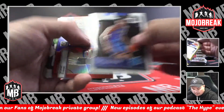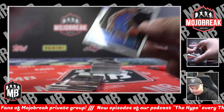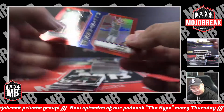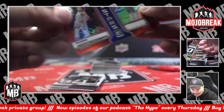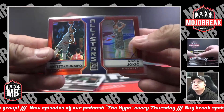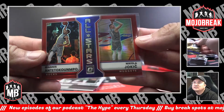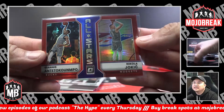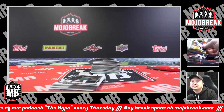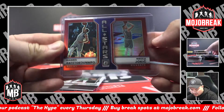Dame Lillard. Chet Holmgren rated rookie base. We're going to have to randomize this one — it's pretty good. Bucks and the Nuggets, Jokic and Giannis. Red Hollow, 78 of 99, going into the random — it's two different owners though. Nuggets — Michael. Bucks — Mack Witter. We'll randomize that after we finish the box. Good luck to both. Joker and Giannis.